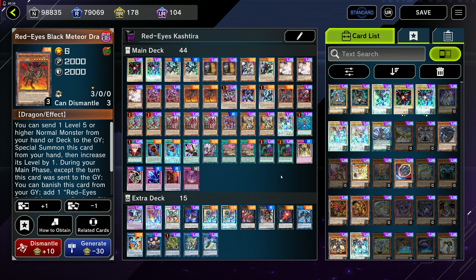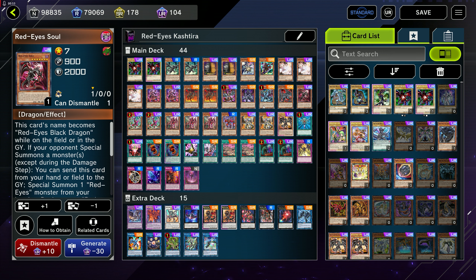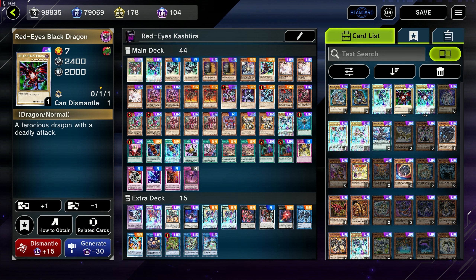To answer your question, I've cooked up a pretty fun and actually decently competitive deck list that utilizes Meteor Dragon to get some more special summons out and get the Keshetira engine going. It also has Red-Eyes Soul as another way to easily go into Meteor Black Comet Dragon and get some hefty burn damage that can sometimes surprise your opponent during their turn. Let me go ahead and go through the deck list for you guys.